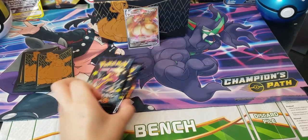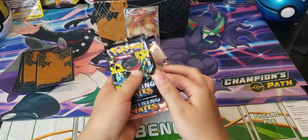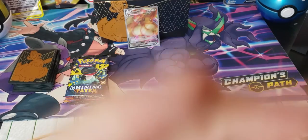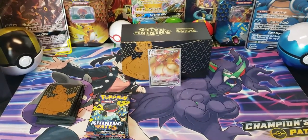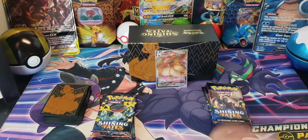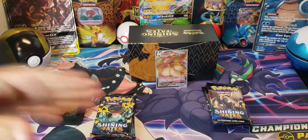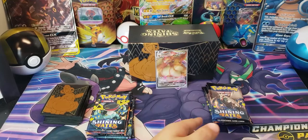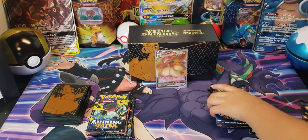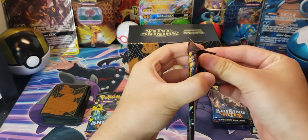Mine's gonna be random order, I don't want to know which one's which. Rock paper scissors — shoot. Okay, so my little cousin goes first and I go second. We're back, cleaned up, set up, chose our packs, randomized the order. Cousin's going first.